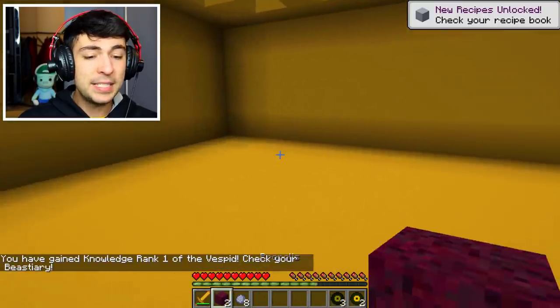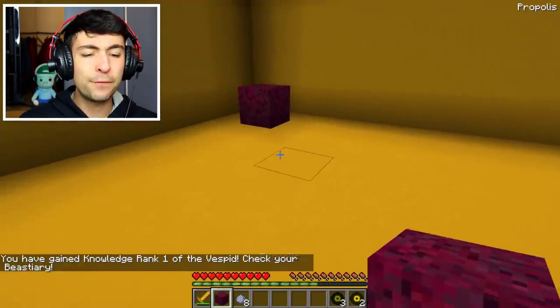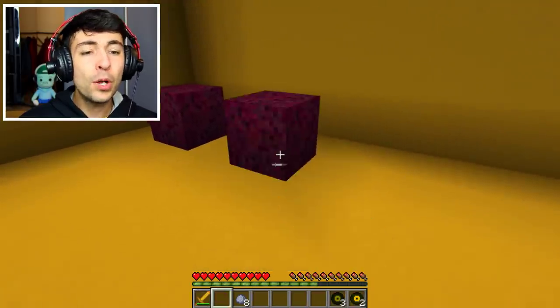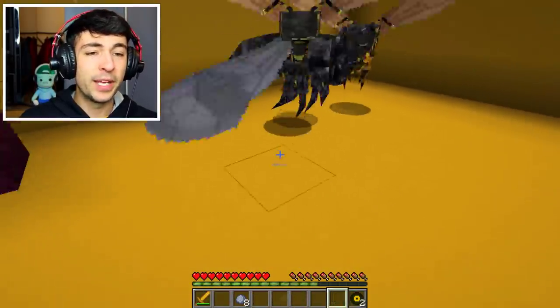That was so close! And it's given us some sort of flower-like thing. I want to go ahead and actually find out what these things do. We've got propolis — it's some sort of bee-like substance, gross. Okay, let me go spawn a few more of these.